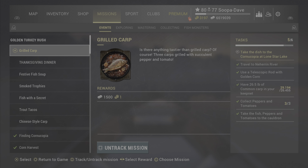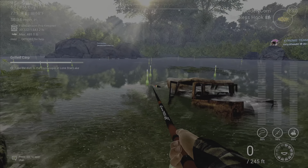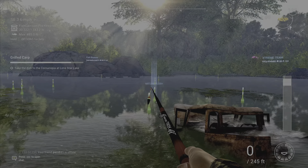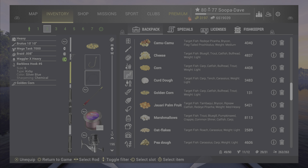A real quick tip for you guys here — on some missions on some platforms you can use the match rod as long as you have the corn equipped and a telescopic rod. We did try this earlier and it didn't work on one mission, but it seems to be working on the missions now. I don't know if something changed, but it did fail earlier.